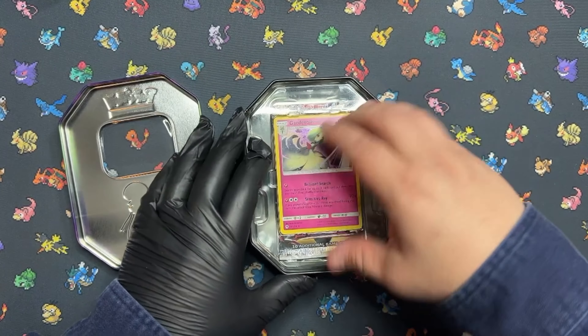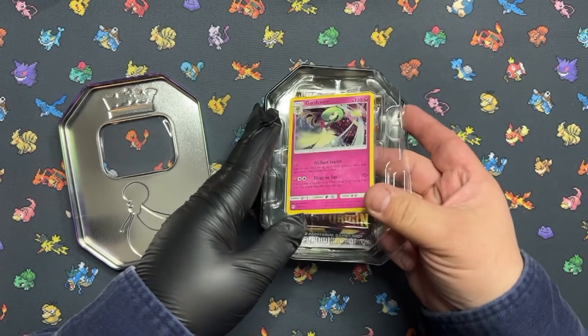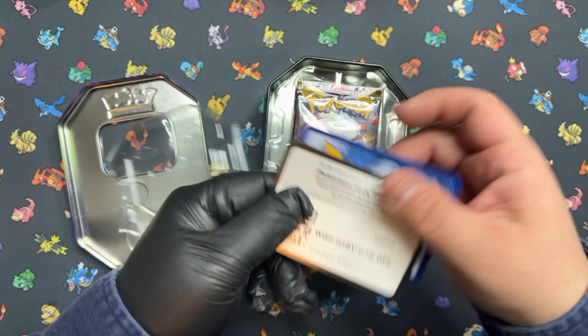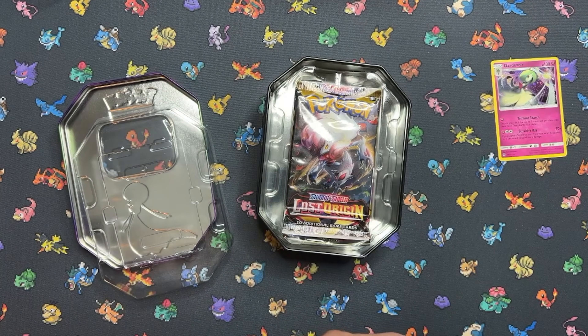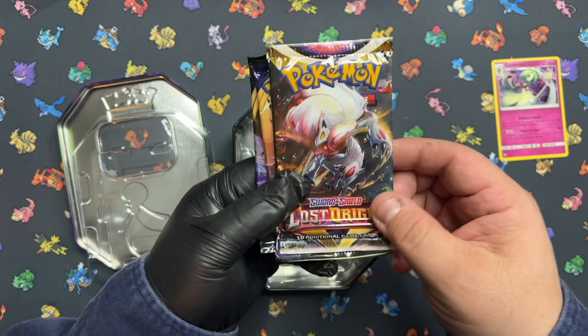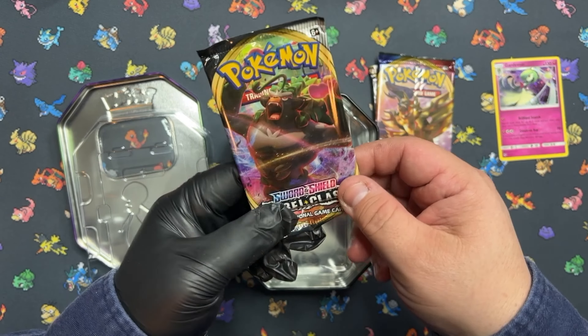Of course we've got the little promo card, and it brings three packs. There's a little code card for you guys, and a beautiful promo card — put that off to the side. Let's see what kind of packs we got in this one. We have Lost Origin, Sword and Shield Base, and Rebel Clash.